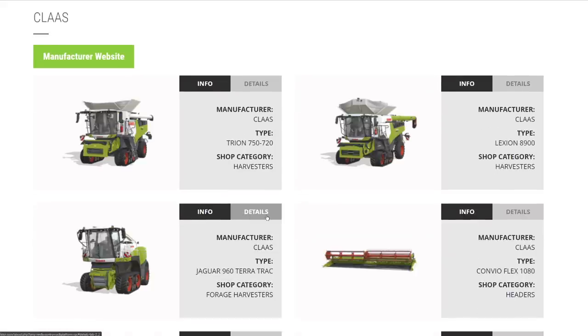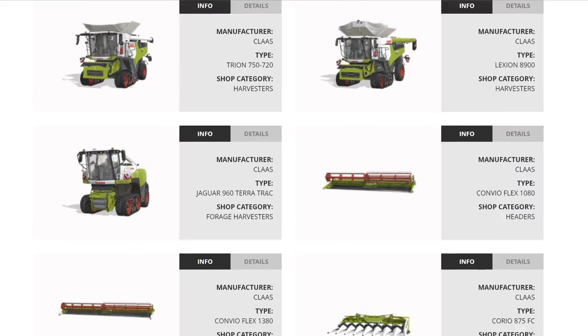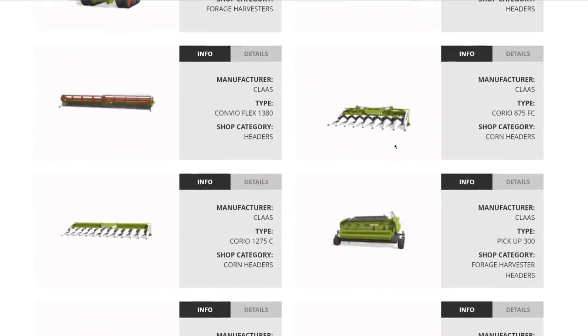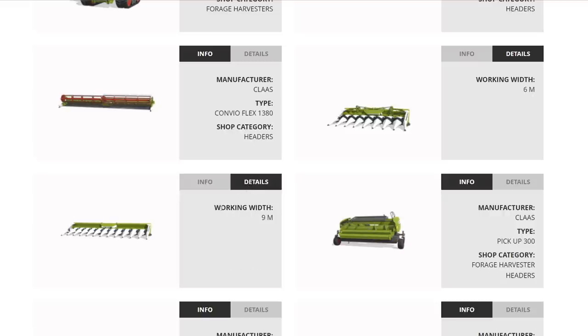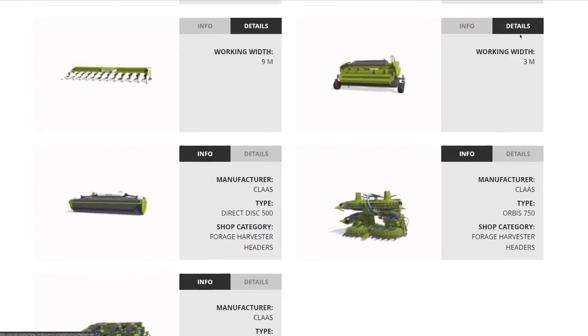From Claas, added this week: the Lexion 8900 returning from the Claas DLC in FS19. We also have the Trion 750 and 720, and the Jaguar 960 Terra Trac forage harvester. Headers include the Conspeed Flex 1080 and 1380 — the 13.8 meter for the Lexion. Corn headers: the Corio 875 at 6 meters for the Trion and a 9-meter for the Lexion. The Jaguar has four headers: pickup, forage, and two chaff corn heads at 7.5 and 9 meters.